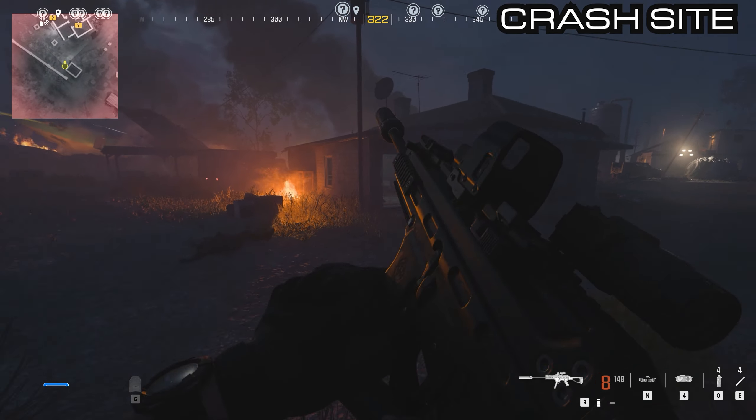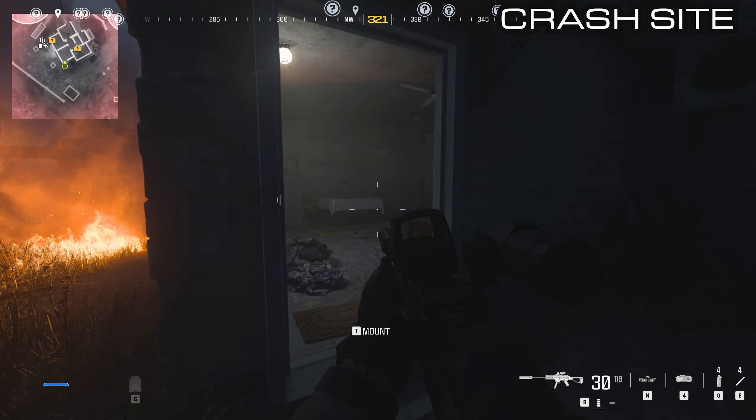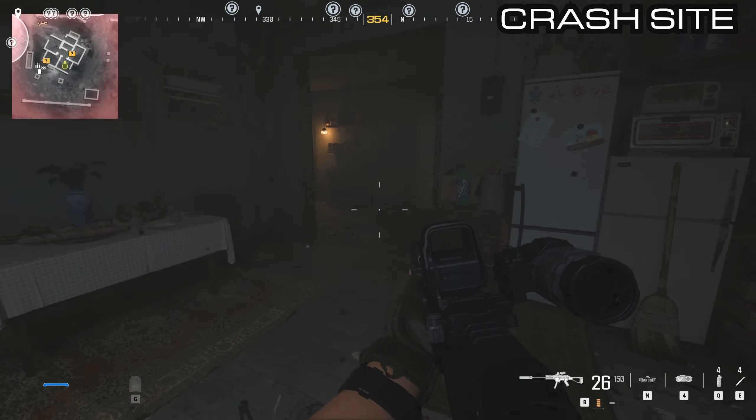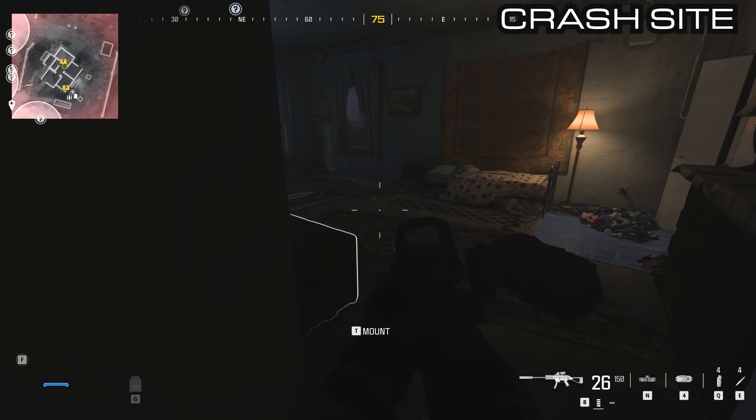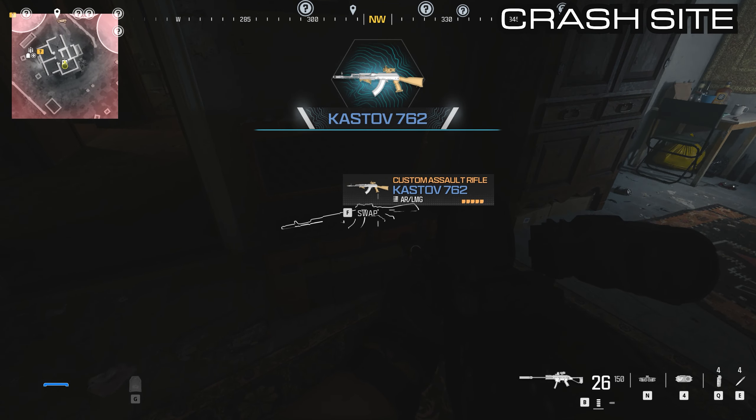Next up, moving around into the first house here, the next one is just inside of this back door. Hug round to the right, inside of this room — there's the Kastov 7.62.